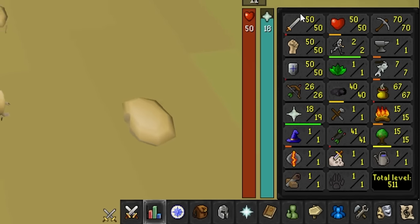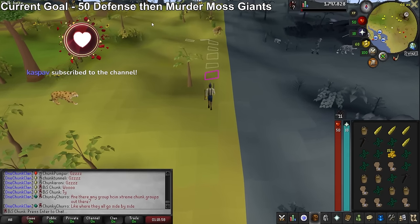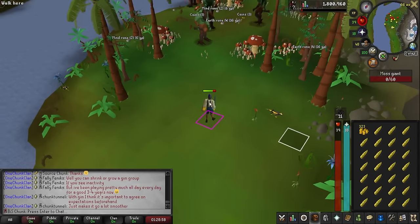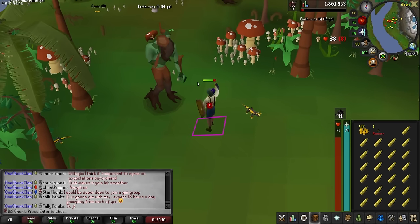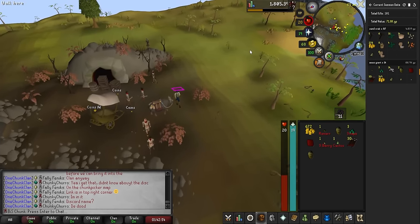We are now base 50 on melee stats and hit points, so we can finally try out these moss giants. The first kill is not going too bad — we only lost 11 HP. Raynar seed, we like that. Level 20 prayer, level 60 combat. A 14-kill trip, actually a lot better than what I thought it was going to be.